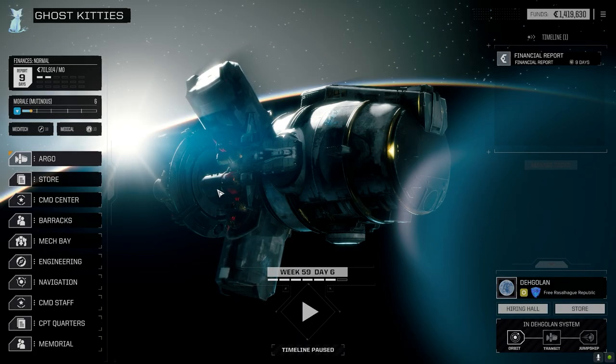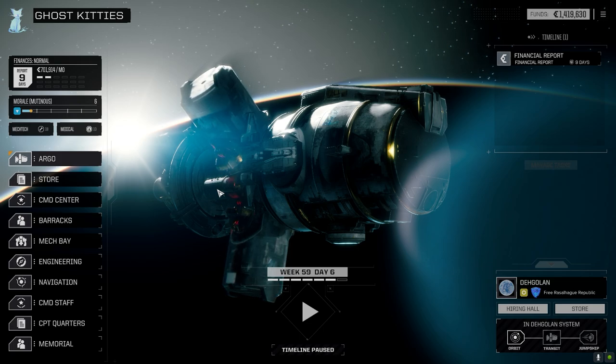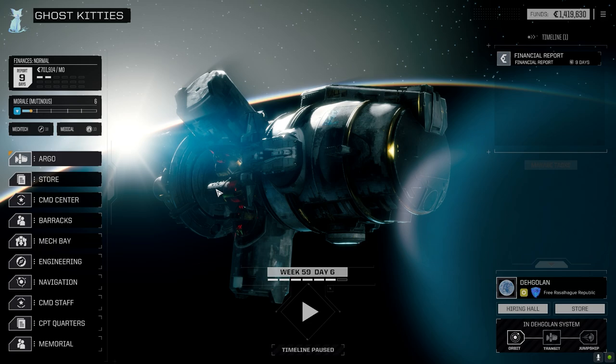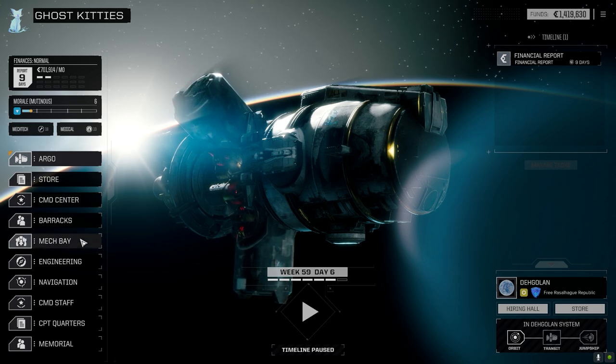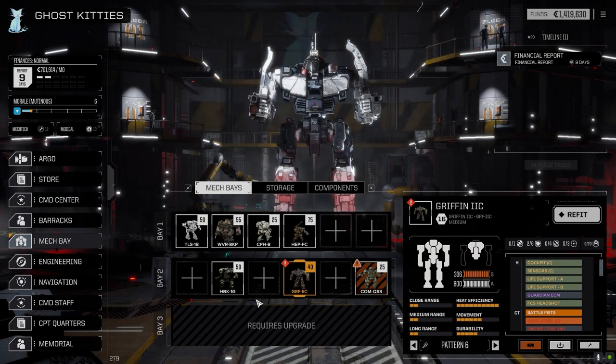Hey everybody, welcome back to the channel and another episode of Inheritance. Last episode was a pretty easy fight - picked up the SM1 vehicle with the Ultra 20, which is awesome. Going to use it today, but first I decided to check the Griffin and see how badly it was mauled, because it's been several episodes and we still haven't seen how much damage it took. Let's quickly go to the mech bay and take a look.